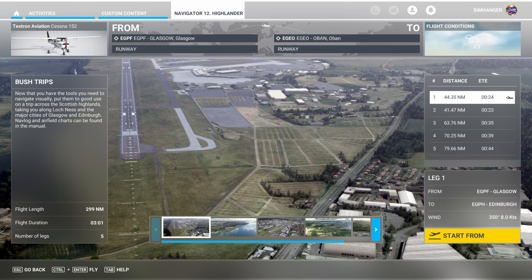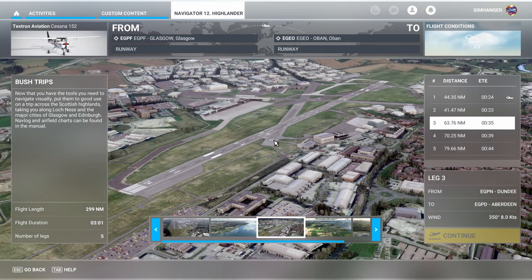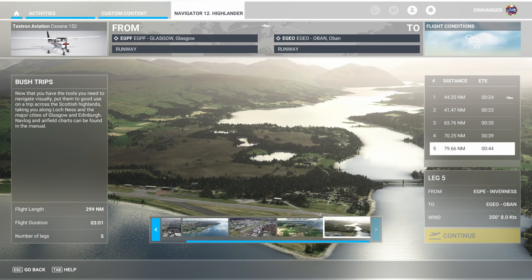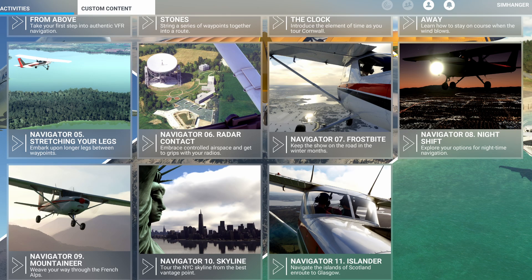Navigator 12 Highlander — in this module, all the skills that you've learned are put to the test in a three-hour flight across the Scottish Highlands, Loch Ness, and through to Glasgow and Edinburgh. Because it's a bush flight, if you're on PC you can save your progress and return to it later. On Xbox that's not possible — it has to be completed in one session. The modules are set in different parts of the world: the UK, the States, New Zealand, and so on.